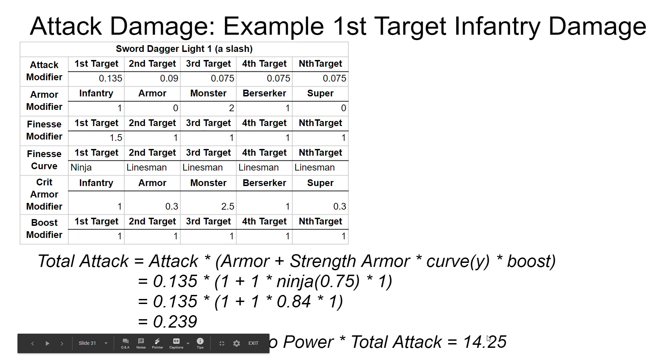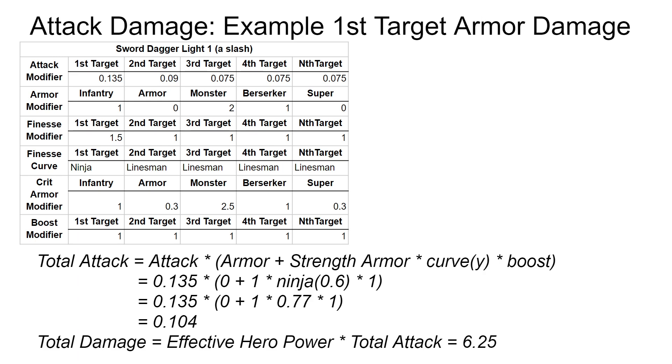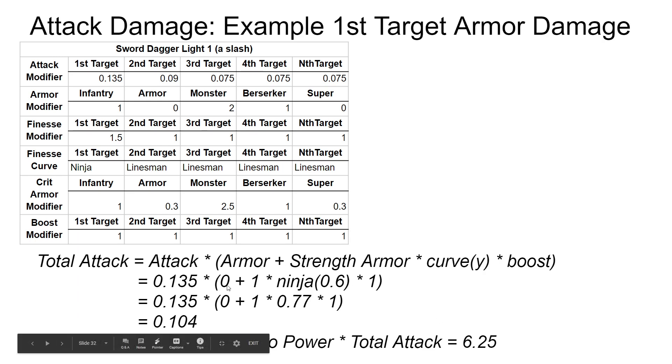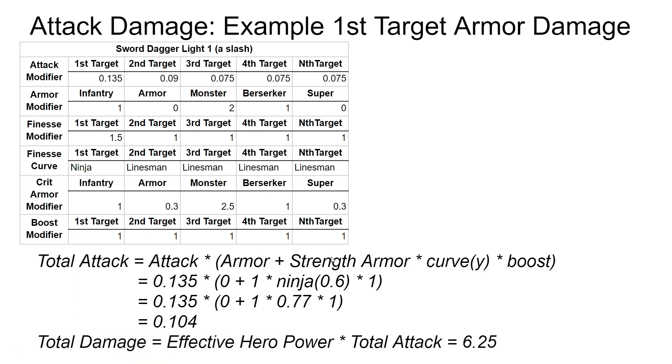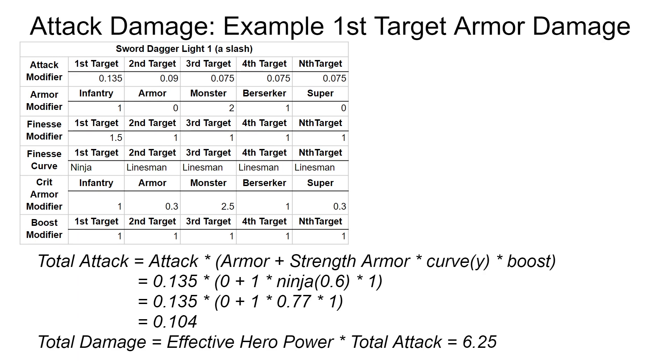So when you body shot it — no crit, no headshot, nothing like that — it went from 8 to 14, a little bit less than doubling. So it's actually worth a little bit less than headshotting. Let's see how much it helps versus armor. It helps the base component not at all. We get a strength armor of 1 because we still use the infantry modifier, a curve input of 0.6 giving 0.77, and our boost is 1, so 6.25 damage — versus the 0 you would get normally.